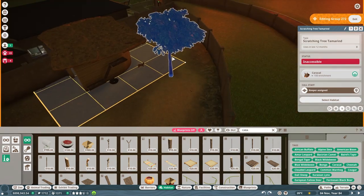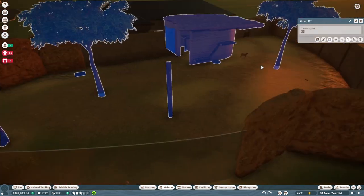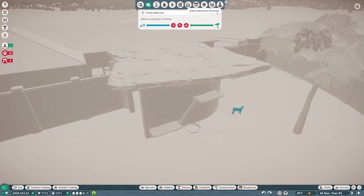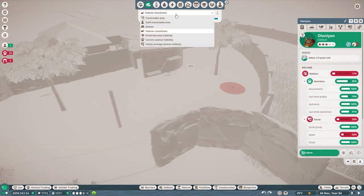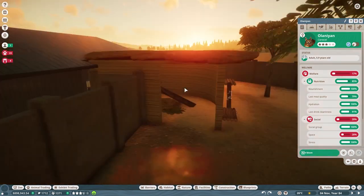They need quite a bit of climbing area too, so I'm gonna be adding some posts and a climbing structure kind of towards this big stretch of glass towards the bottom of the screen, since that's a main viewing area — kind of where we want the cats to hang out for the most part.